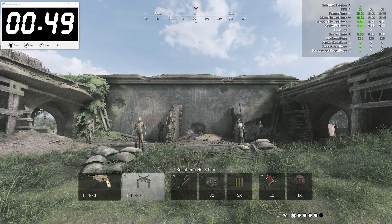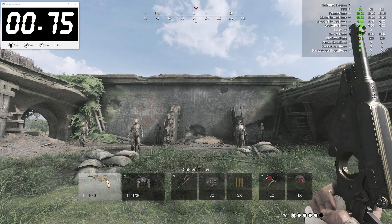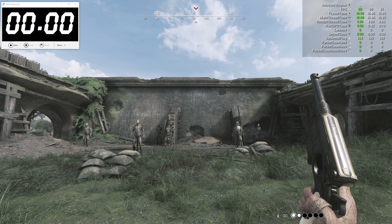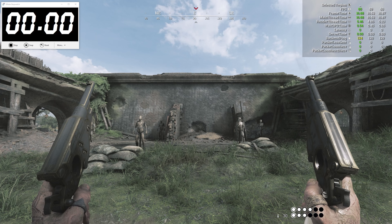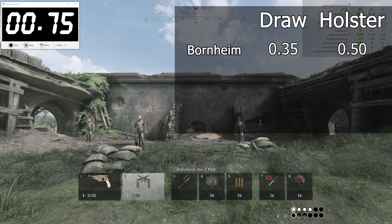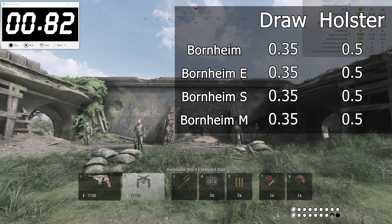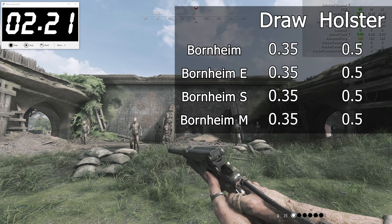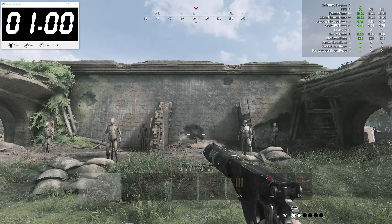Starting with the Bornheim, we already see some things that will be a common theme throughout the study. First of all, drawing and holstering have different durations, with guns drawing quite a bit faster than they holster. For the Bornheim, we're talking about roughly 35 milliseconds to draw and 50 to holster. Moreover, all of its variants share the same characteristics and fall within the margin of error. This includes the Bornheim Match, which is a medium slot gun.